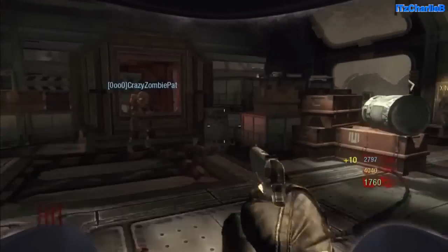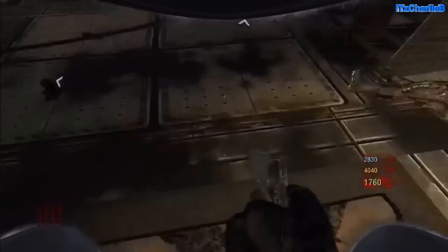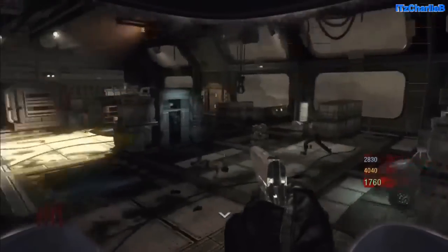First off, you want to get your friend into the corner and smash one of the windows so there is no gravity in the room. You then want to go into the jump pad and try to land on your friend's head. You will have to crouch if you want to land on his head.